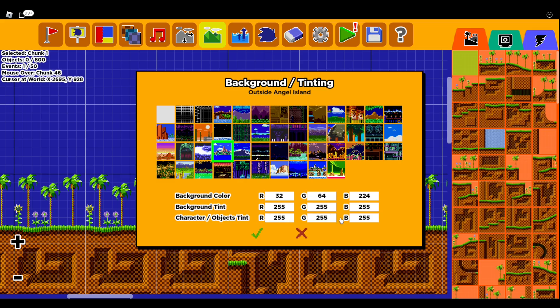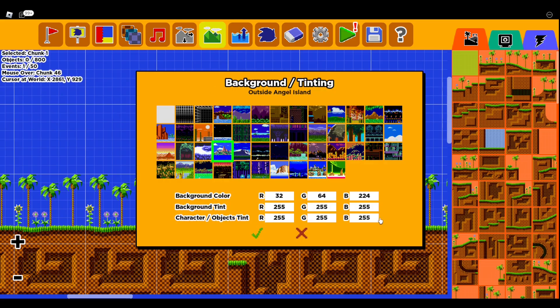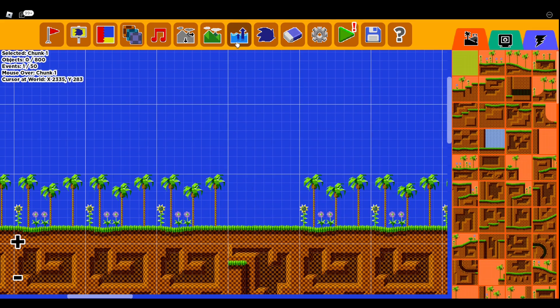Then you got Character and Objects. This changes the objects that you place. Like if you was to put a spike down and change it to be green, the spikes and stuff would be green instead of the original gray color. I don't really mess with those — I just keep those normal unless you're trying to make your level look all fancy. That's like if you're a real expert.